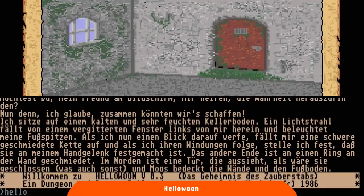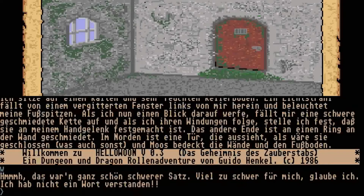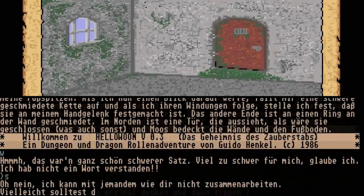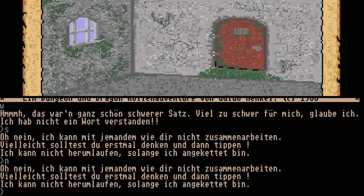Guido Henkel è stato sceneggiatore di titoli molto famosi, fra i quali possiamo citare la trilogia di Arcania o il Cult Torment. Hello Woon è un'avventura testuale scritta tutta di suo pugno, impreziosita da schermate fisse che saltuariamente appaiono a corredo della narrazione, molto suggestive e capaci di sfruttare bene le possibilità cromatiche dei computer a 16-bit. I pochi pareri riscontrabili oggi raccontano di un'avventura di gran qualità, per molti difficile da riscoprire a causa della barriera linguistica.